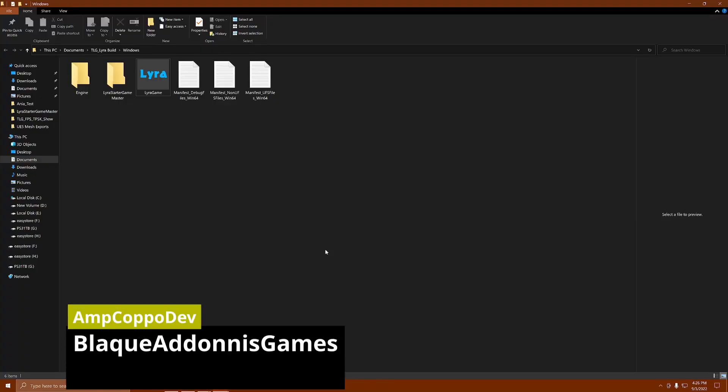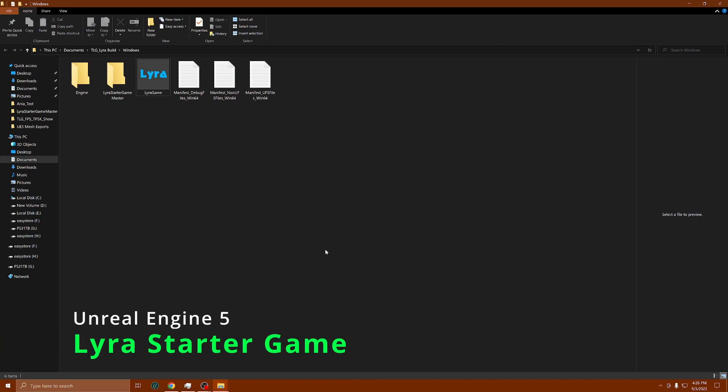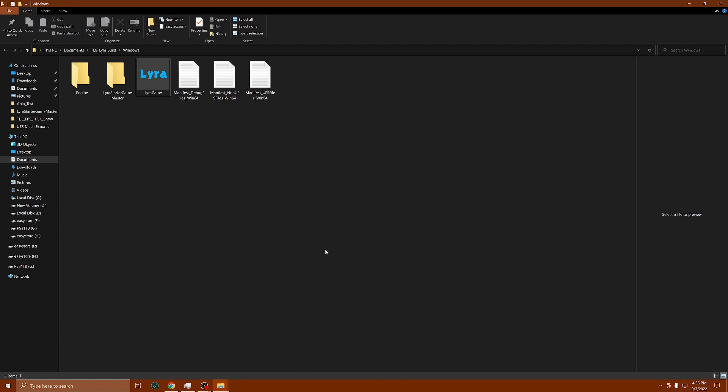What's happening everybody, Amp Capo here, Black Adonis Games. We're inside of Lyra Starter Game for Unreal Engine 5. Today is going to be a different type of video — I'm going to show you guys a little bit of what I've been doing, just an update of what I've been doing on my Lyra side of my project.